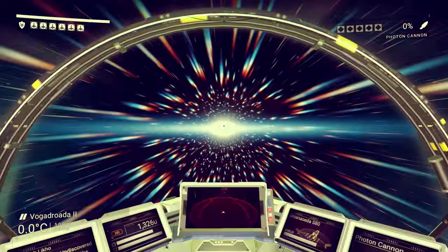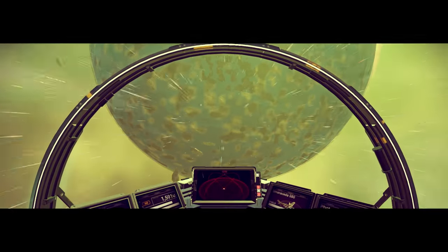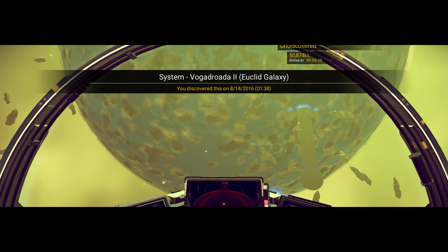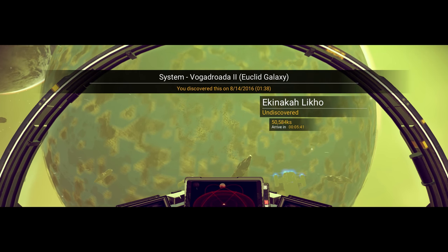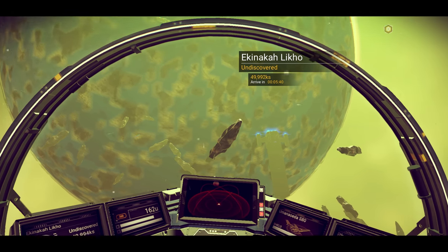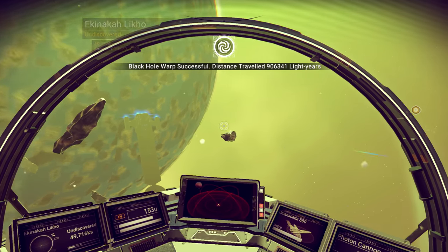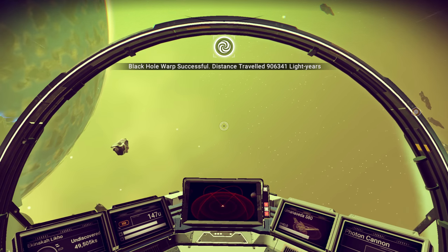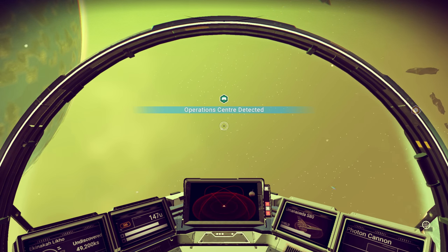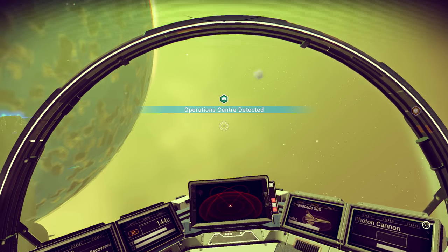Coming through the other side of a black hole, you would have traveled a huge distance in a very short period of time. In this case I traveled over 900,000 light years — specifically 906,341 light years — in one sitting. Get yourself into a couple of black holes and you'll reach the center really quickly. Hope you enjoyed the video, give it a thumbs up, and I'll see you in the next one.